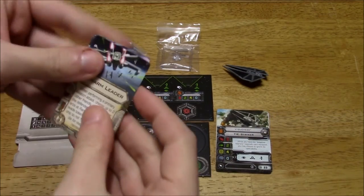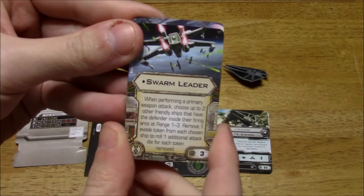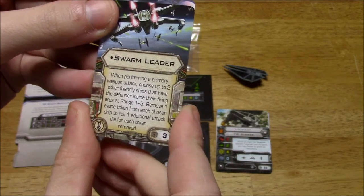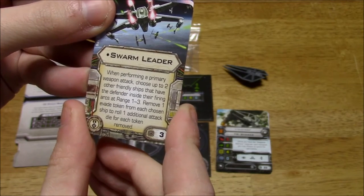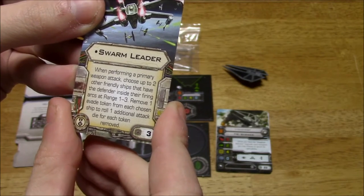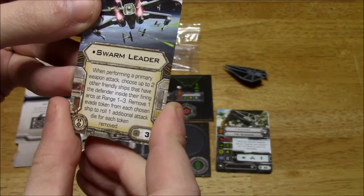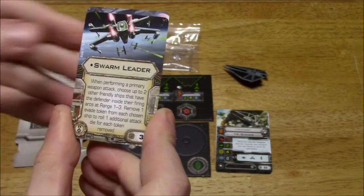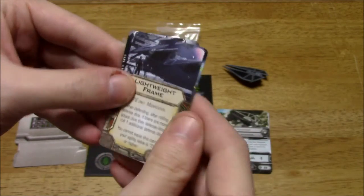On to the upgrade cards — there are only three. First is Swarm Leader, which is new. When performing a primary weapon attack, choose up to two other friendly ships that have the defender inside their firing arcs at range 1 to 3. Remove one Evade token from each chosen ship to roll one additional attack die for each token removed. That's awesome — you stack evades and then convert them into extra attack dice. Cost of 3, and it's an elite talent.